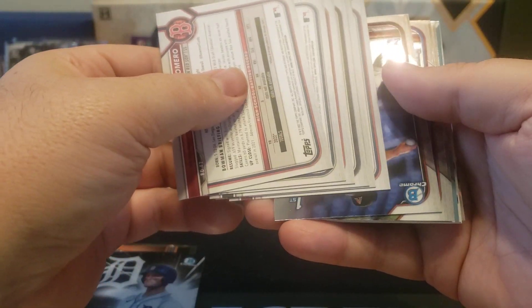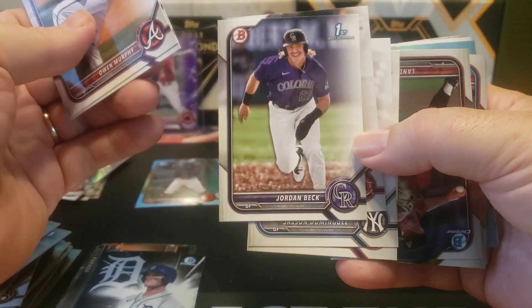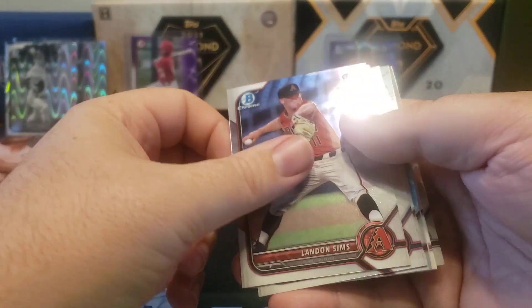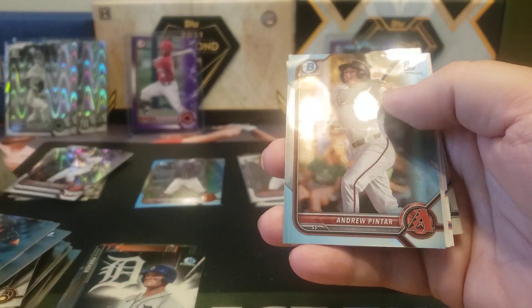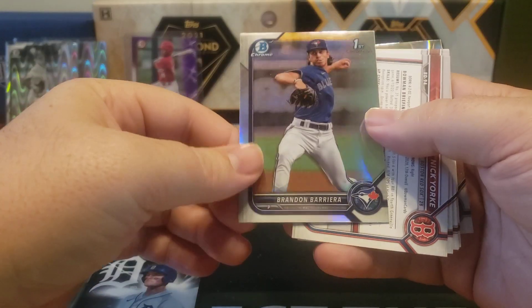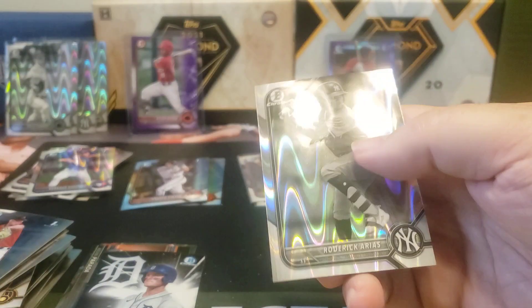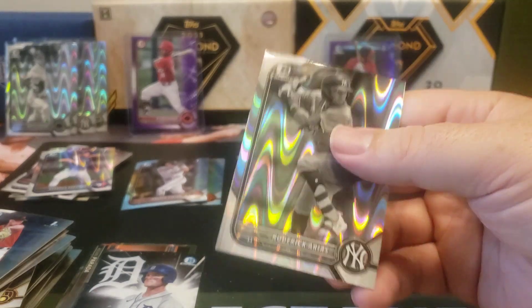Looks like it is Roderick Arias. Jordan Back for Colorado, Mikey Romero for Boston - he's one of the others I am chasing this year. Sims, Vaquero, Nick York, sky blue for Andrew Pintar, and we got a refractor for Brandon Bareria. Elijah Green first - we've seen Elijah Green - and then there's Roderick Arias for the New York Yankees. So there's my box of 2022 Bowman Draft Light.